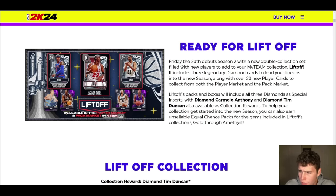You can also earn unsellable equal-chance packs for the gems included in Liftoff's collections, gold through amethyst. I don't know exactly how that works — it doesn't say agendas, so I'm not sure where those equal-chance packs are going to come in. We'll just have to see. You can see in the graphic that Melo is a small forward — probably going to be okay.